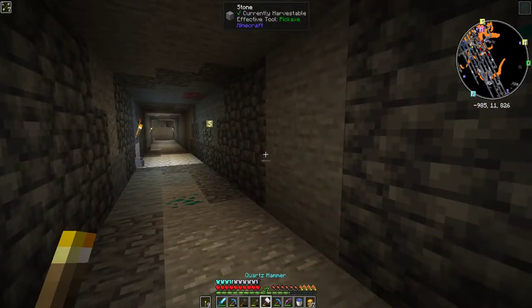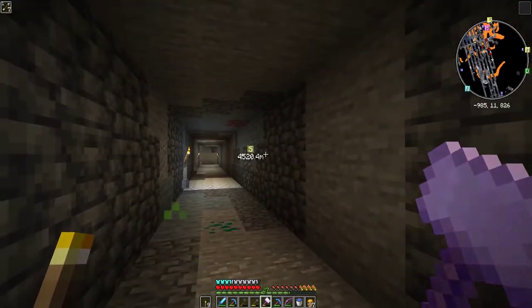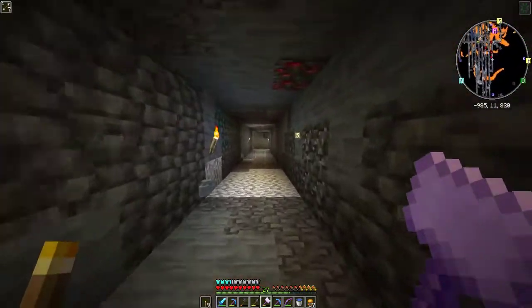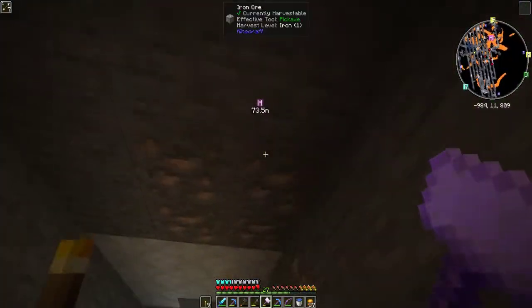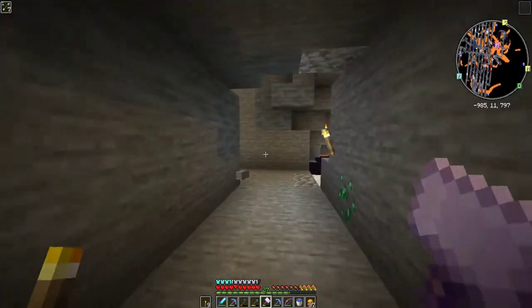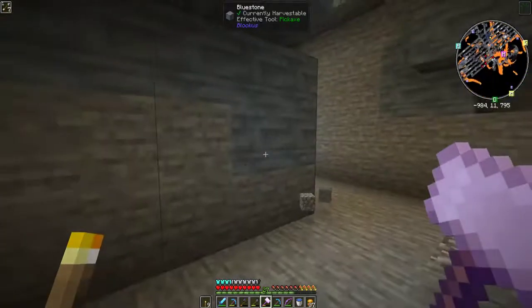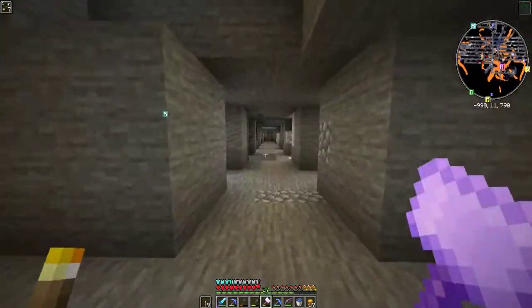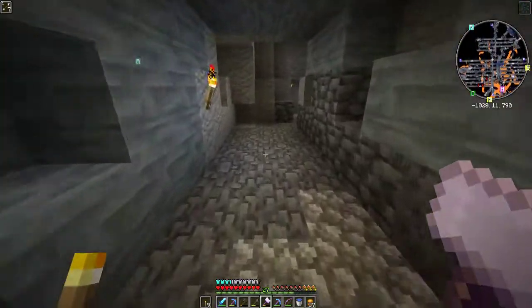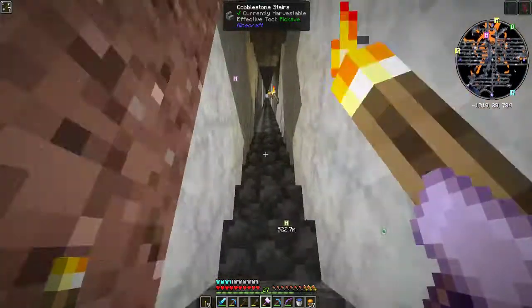I've used hammers in other modpacks before, but by the time you get to the hammer stage you've usually outgrown them because you're using mining tools and ex-nihilo for automated resource generation. Hammers weren't something I used a whole lot until this pack. We just got four emeralds out of two emerald deposits — that's ridiculous. There is a mining tool in Industrial Revolution I want to get to eventually, but we have to have the basic machines set up first.